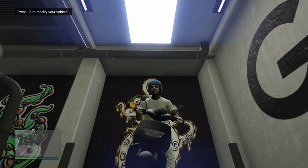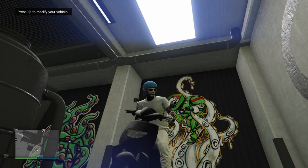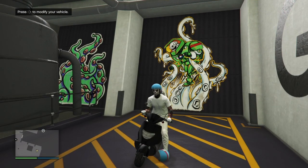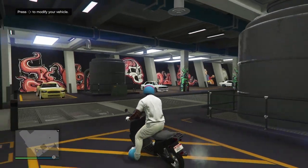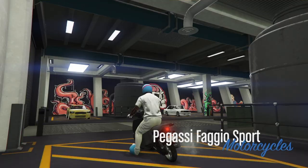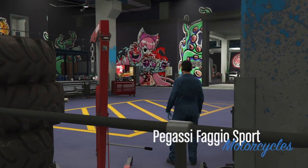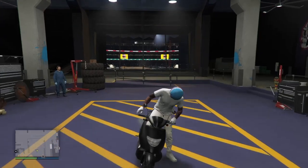The very first thing you want to do is start up an invite-only session. Make sure that you have your spawn location set to your bunker — you definitely want to spawn into your bunker. If you don't, just drive up to your bunker, job teleport up, walk inside, walk back out, and you can continue. You also want to have an arena workshop and all of the vehicles you want to merge, along with a Fagio Sport or Fagio Mod.